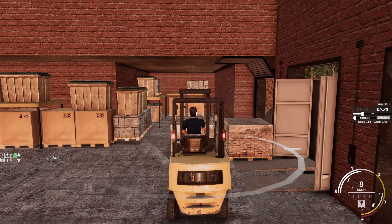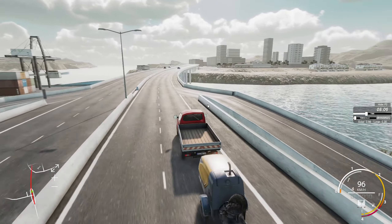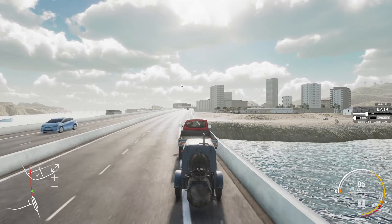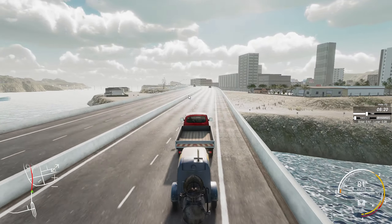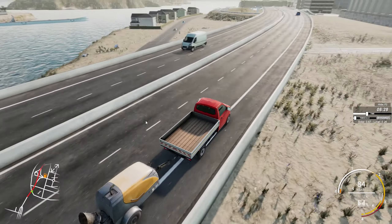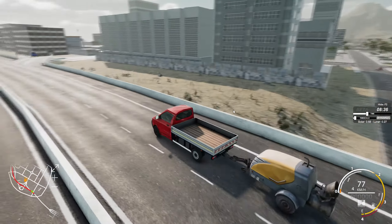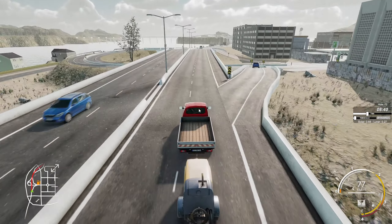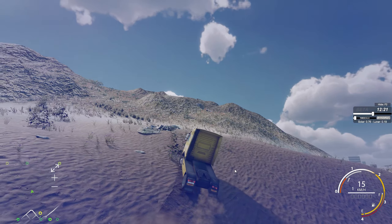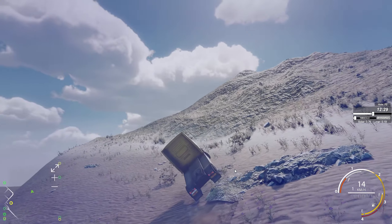The map isn't huge, but it's not tiny either. It spans across some three islands and is connected by some rather spectacular bridges and some pretty nicely done tunnels. Something which isn't currently implemented but is set to be included are dangerous off-road missions. This is a completely free open world — and I do mean completely free. There are areas which have no roads on them at all, but you can still get there if you take an underwater shortcut.